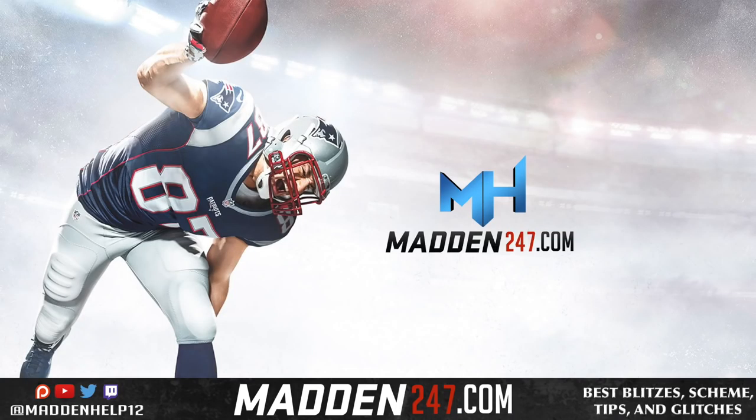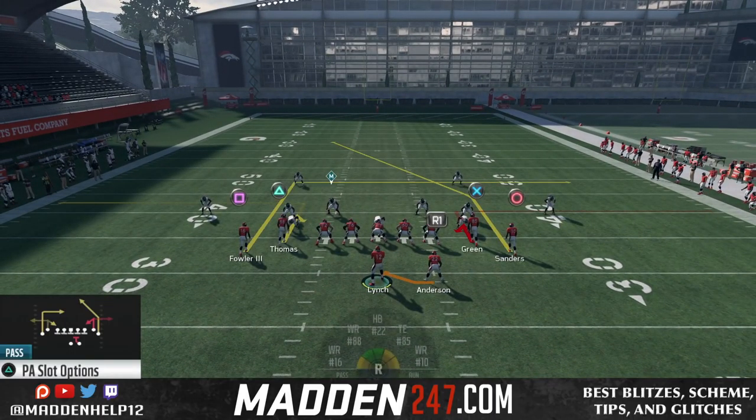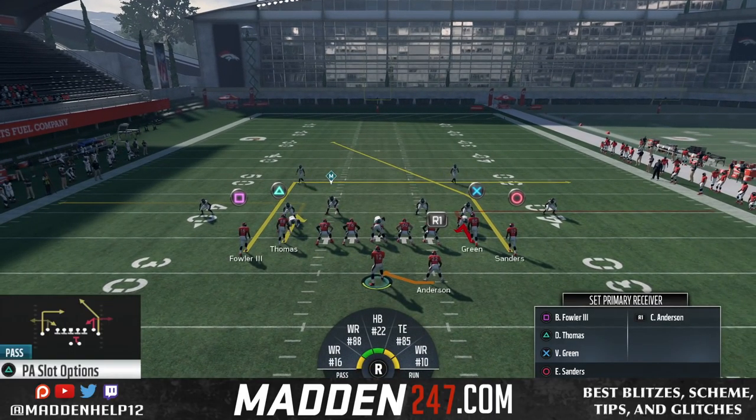What's up guys, we're back today with a money play that beats every single zone in the game with only a few adjustments. The play we're going to be going over is out of tight slots in the Broncos. The play is PA slot options.